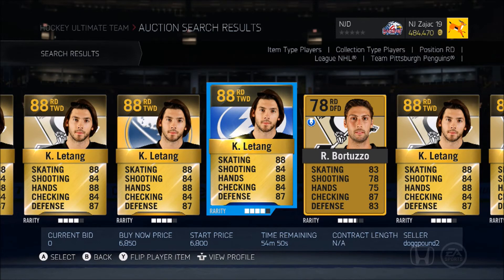Number one is Chris Letang. Letang fires and scores a rocket. Chris Letang is the best right defenseman for under 20k by far. His skating is 88, shooting 84 — seems a little better than that to me — hands 88 for a defenseman, which is ridiculous. 84 checking, 87 defense. He is the most reliable right defenseman. He puts up great points and highlight-reel assists. It's unbelievable for how good he is and he's under 20k.